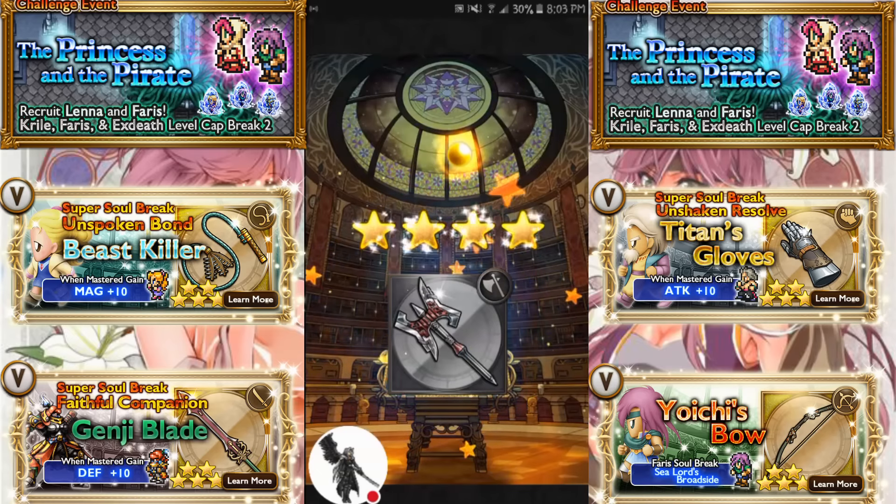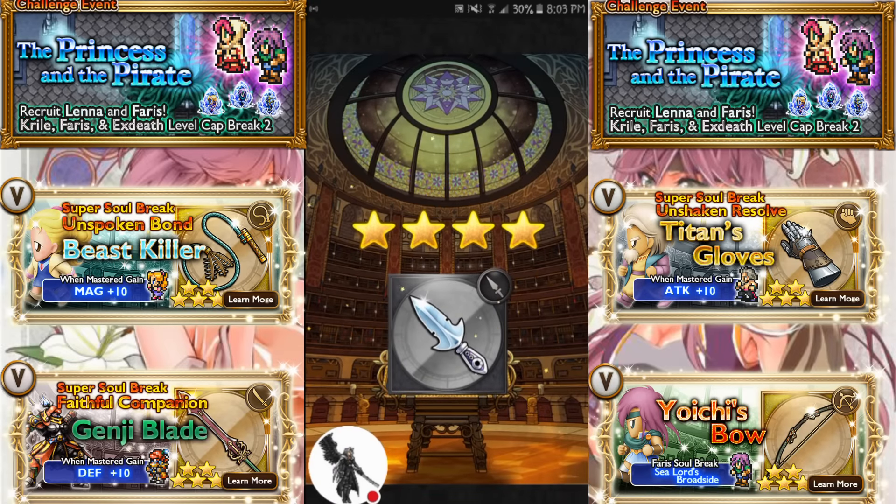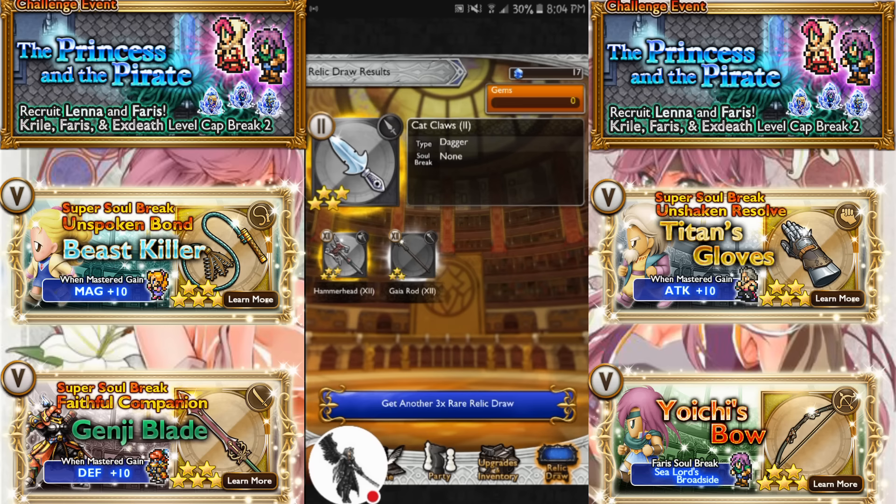Two 4-stars. By the way, I believe the drop rate for a 4-star is double that of a 5-star. So yeah, I pulled two 5-stars — literally, that is one 5-star. That's the drop rate I just witnessed. But whatever. I tried, I failed. I have enough relics anyway.